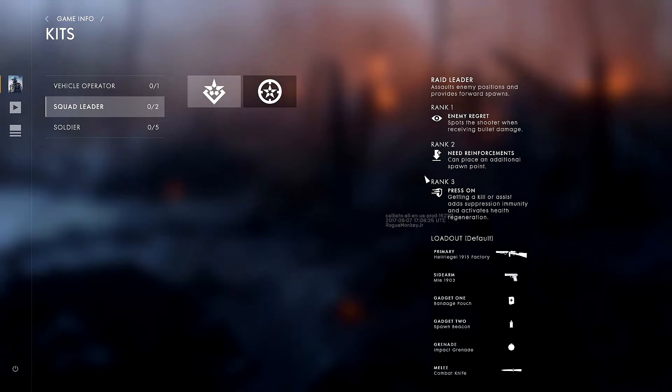Rank three, Press On: getting a kill or assist adds suppression immunity and activates health regeneration — a very strong upgrade to have. For gadgets, gadget one is the bandage pouch. Gadget two is the spawn beacon — the only way you can spawn on this class is with the spawn beacon. You can't spawn directly on him, but on the designated area. With rank two you can place an additional spawn point, which is very interesting.